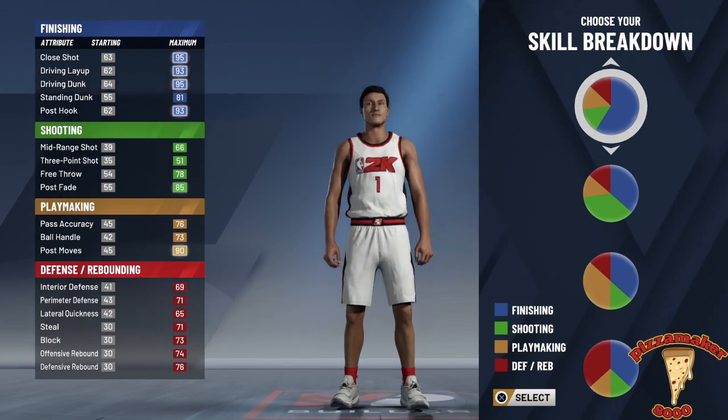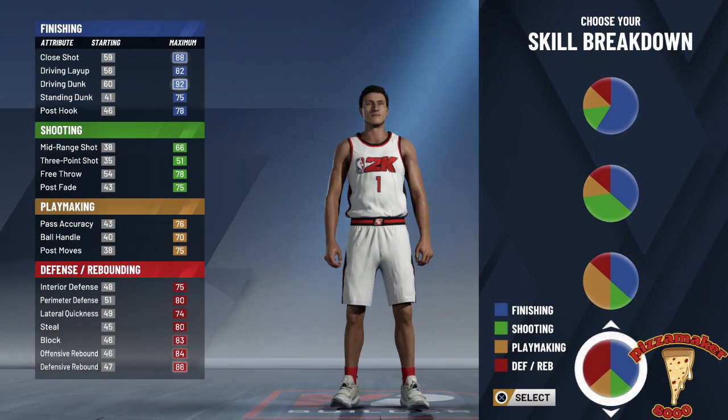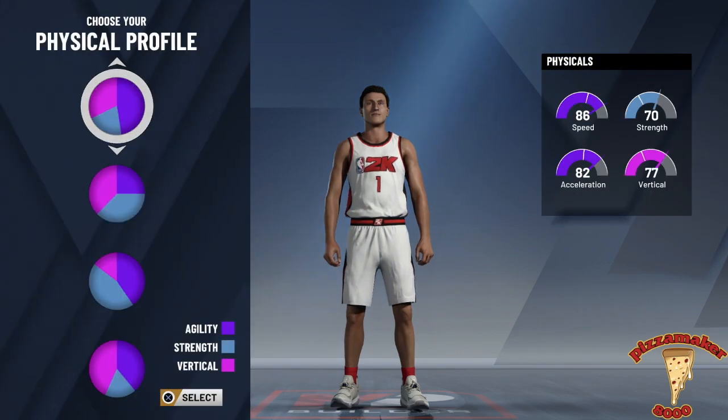So as you can see, you have the finishing, the shooting, the playmaking, and the defensive rebounding. I'm going the defensive rebounding route because he's a defensive player, and this is the only skill breakdown that gives you more defense than anything. Because that's mostly what Kawhi is known for — his defense.